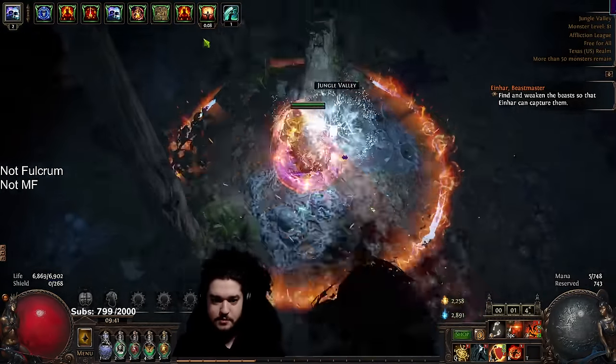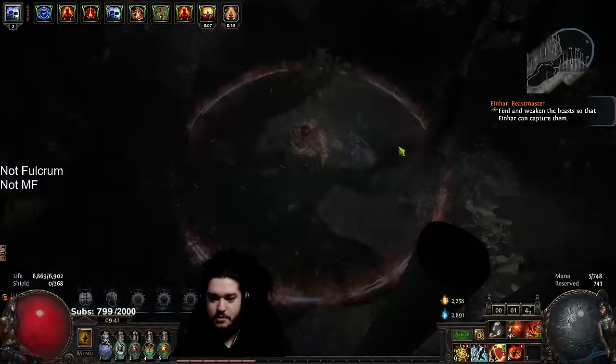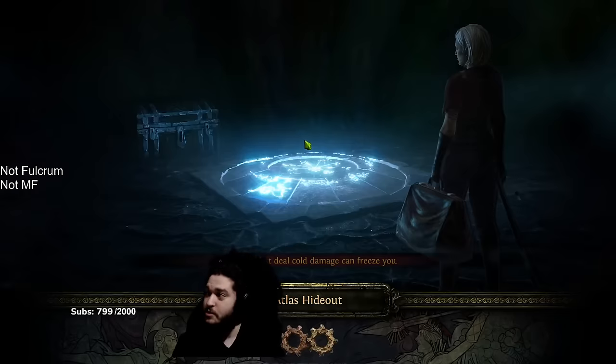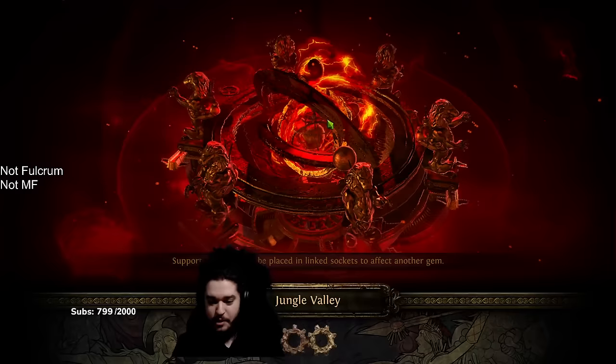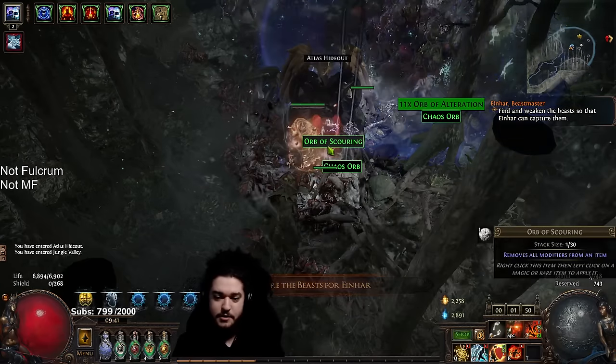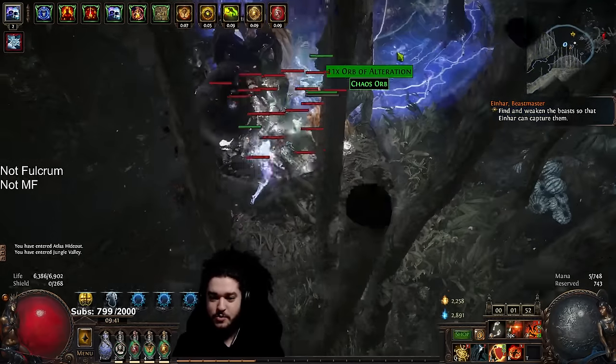Let's scoop up the rest of it. What we're going to do here is jump into the middle of a pack and then stand there and talk about the character, because I think that's a good way to do it. I've done this with Juggernaut, I've done this with Inquisitor — now let's do this with Chieftain.